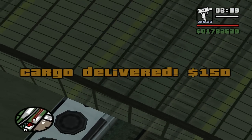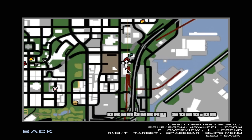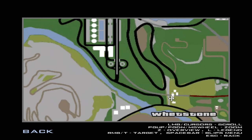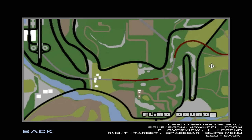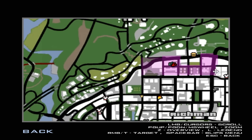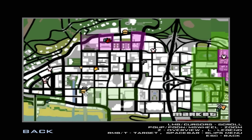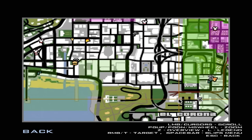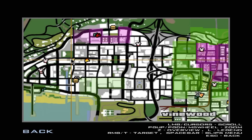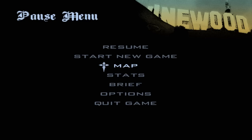As soon as you deliver you can already start speeding. Let's check the map for the next stop. Now we're heading back to Los Santos, so the first round is almost over. The marker is Vinewood, and then I'm pretty sure we go back to Unity Station.